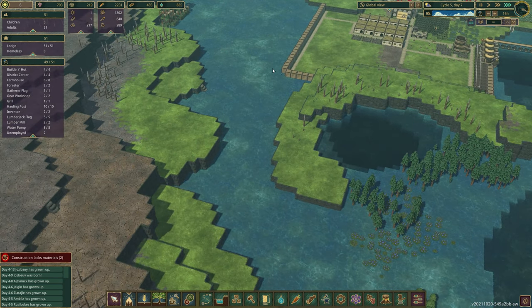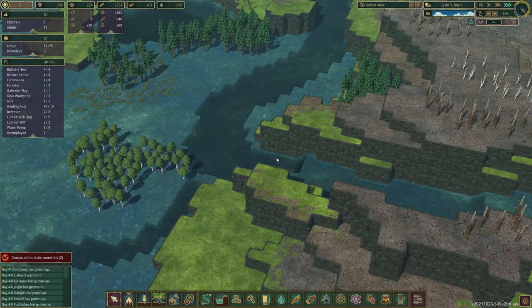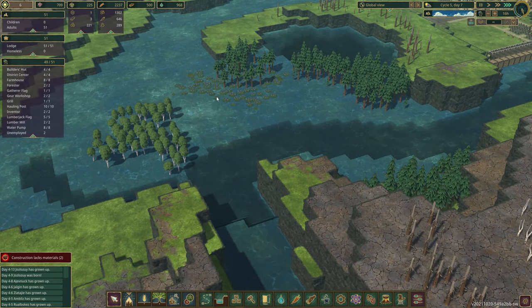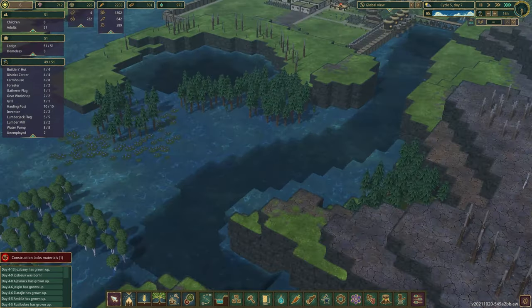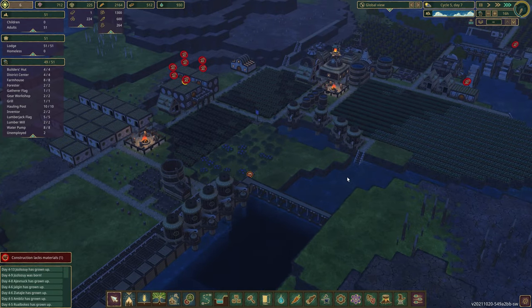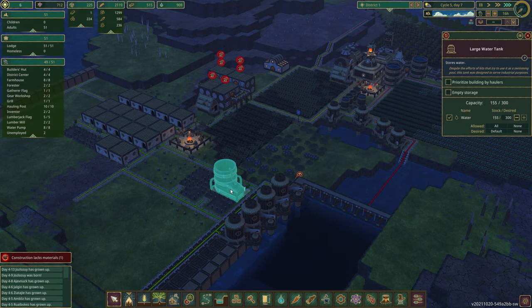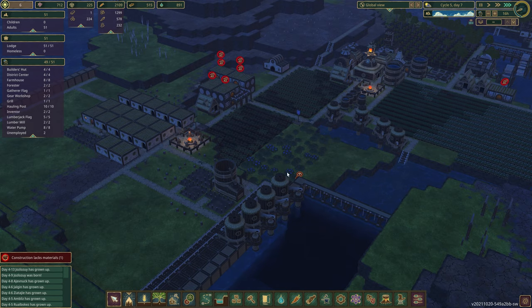Having more control over the water will also increase the flow. We could probably put a levee in here - yeah, we're going to want to do that all around, just to control that water a bit more. This is open now and these ones will go up pretty quickly too.